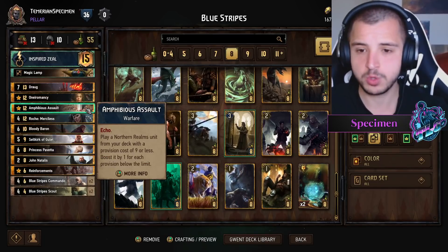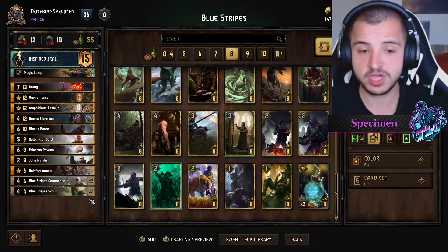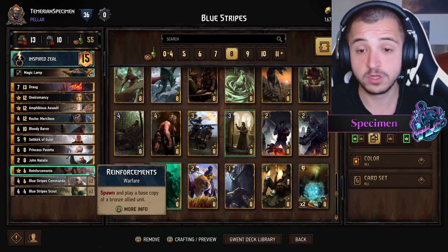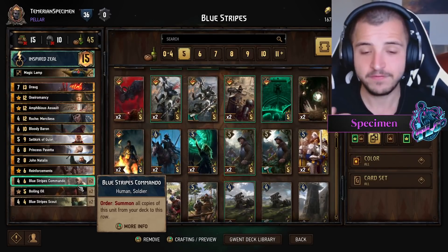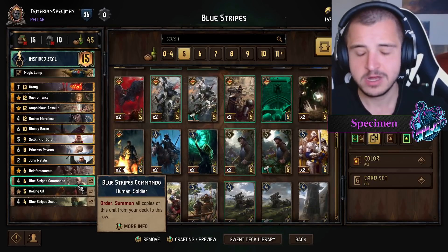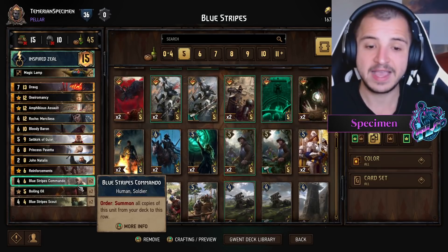For me personally, I feel like you just use John Natalis. I'm using Reinforcements, Assault in round one — it's crucial to winning the game because it gives you that extra five tempo on your Scout, and it guarantees pulling whatever cards you need in round one, whether it's your Commando, your Scout, or your Reinforcements. John Natalis can play your Assault, and having Reinforcements as an option off John is really nice. I also love a couple of Boiling Oils in this meta — so many decks have five-strength cards you just want to get rid of.